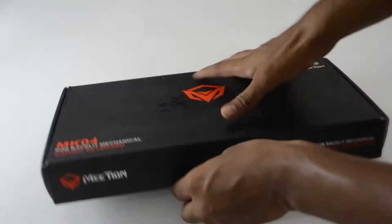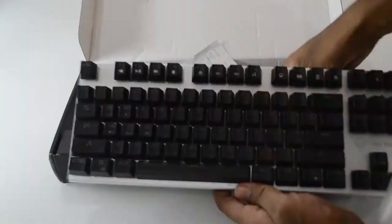Now let's open the box. Inside we have got the keyboard and we also have the paperwork. Let me just remove the cover. As you can see, it is actually very very small. This is a braided cable and we have a gold plated USB.